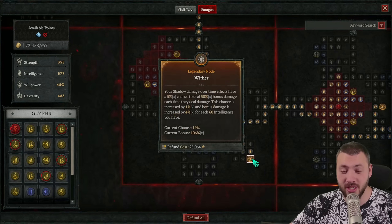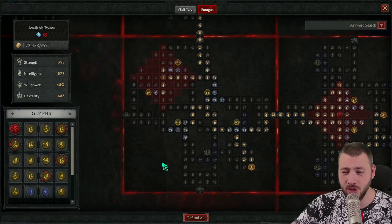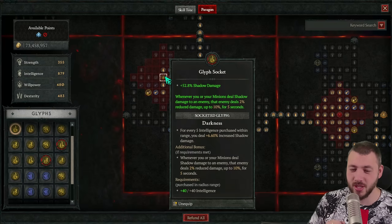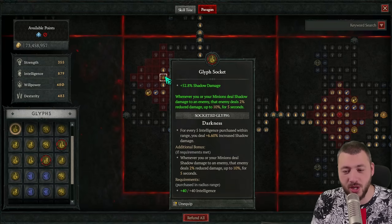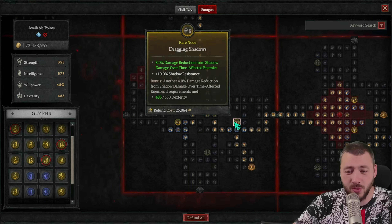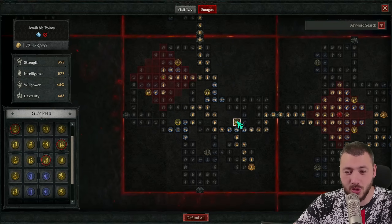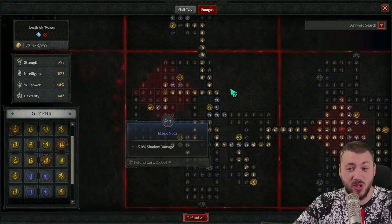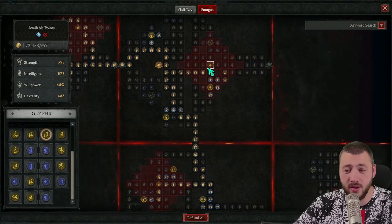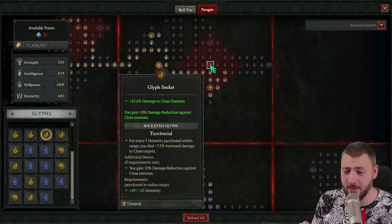Since we're getting more multiplicative damage, it's much better to squeeze out those multiplicative damage nodes. On the wither board we have the 106% bonus and 20% for all shadow damage over time effects. We also have darkness cliff with only 40 points — interesting because whenever you or your minion deals shadow damage to an enemy, that enemy gets 2% reduced damage, which is damage reduction. There's also damage reduction from shadow damage over time affected enemies.